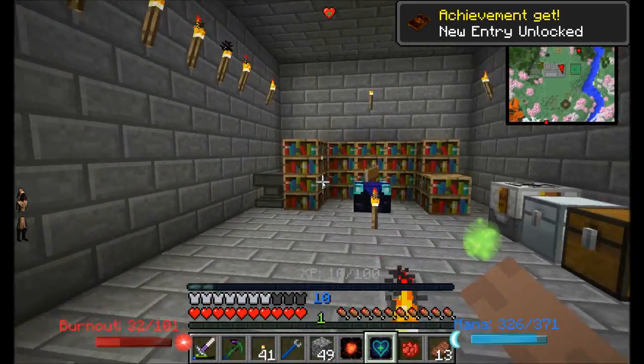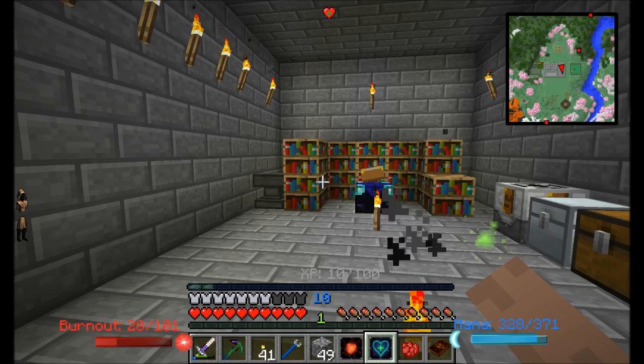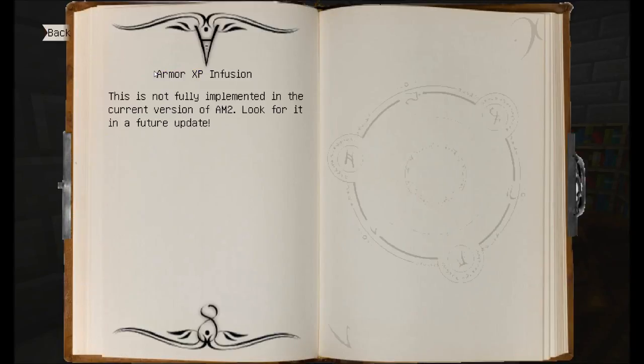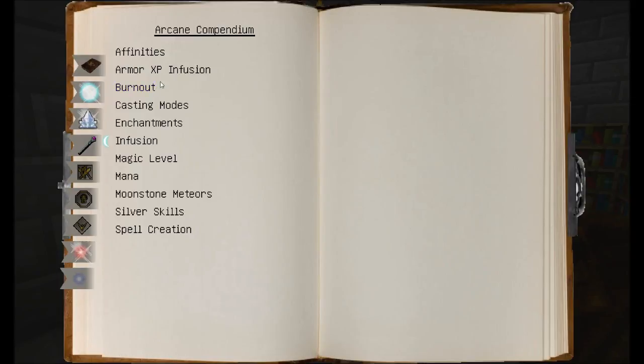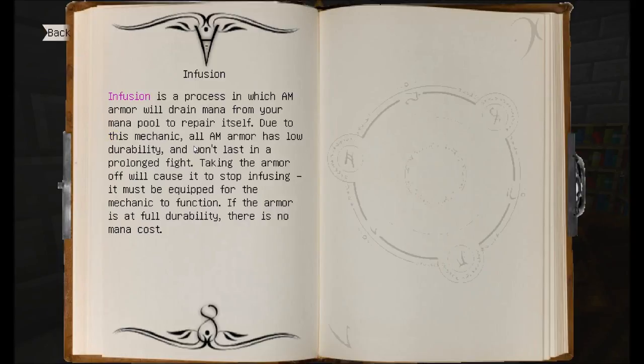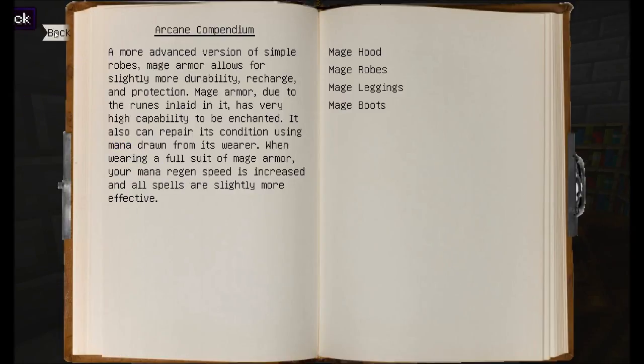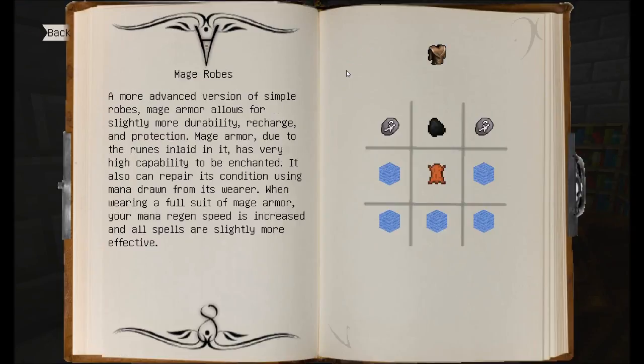You'll know the boots are ready when they're no longer darkened on the left side — the darkened icon means cooldown is active. I just hit level 10, which is cool. There's an Armor XP Infusion feature not fully implemented yet, but you'll be able to infuse experience into this gear. When wearing a full set, your mana regeneration speed is increased and all spells are slightly more effective.